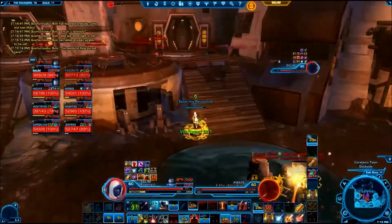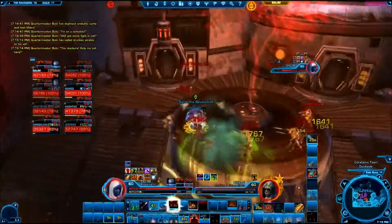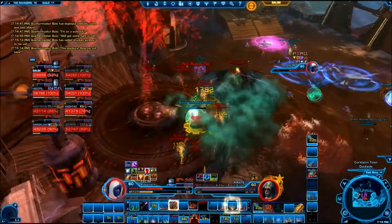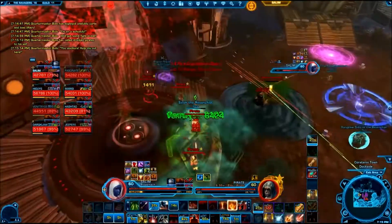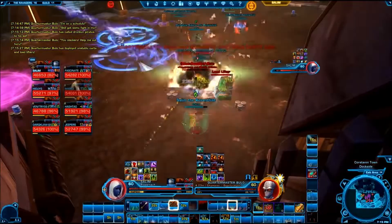If you have a fifth set of spawns, you can handle them the same way and have the first tank AOE taunt while the second tank picks up beer. And if by some chance you have a sixth pirate spawn, we would again just have tanks AOE taunt them and hold them until mass barrage. Good luck on this fight, and hopefully you can set up a strategy that works for you and coordinate those two mechanics as tanks.